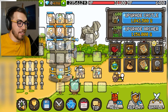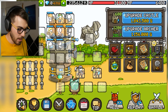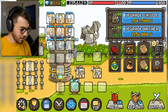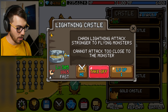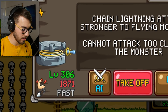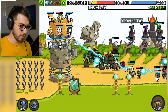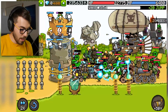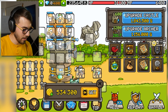If you ignore their advice, it's probably more fun anyway. I'm not here to get to wave one million in this game — I'm just here to do some entertaining things. And honestly, this is an entertaining idea in my opinion. Lightning Castle is currently at 1865 — chain lightning attack, stronger to flying monsters, cannot attack too close to the monsters. Let's go ahead and put like a hundred levels into this thing. We're gonna do the 20 wave skip every time, at least until we can beat the 20 wave skip.